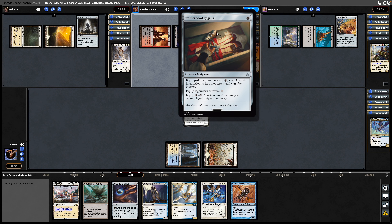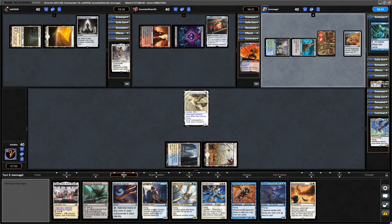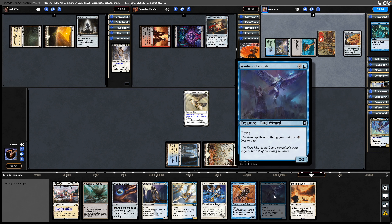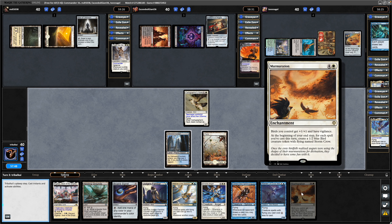Excellent new equipment — Brotherhood Regalia — so makes it even more difficult to block the Infamous. Vision Skeens has us draw more cards. We draw into Warden of Evos Isle, making our Flyers cost less, which might be relevant if we want to bounce this back to hand. A Murmuration as well.